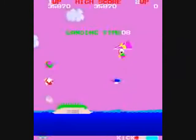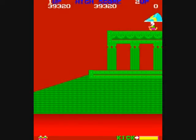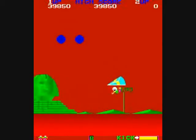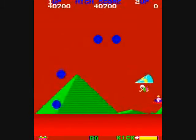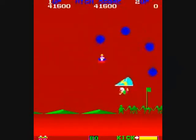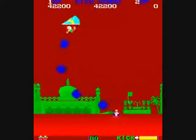You want to be on top of the enemies when you use your kick. I didn't get a very big bonus that time because I didn't collect the bonus flags. I will give it to them that they had some interesting scenarios — they chose some actual locations like Egypt, India, and the Swiss Alps. Just tap the kick button if you're on top of an enemy.